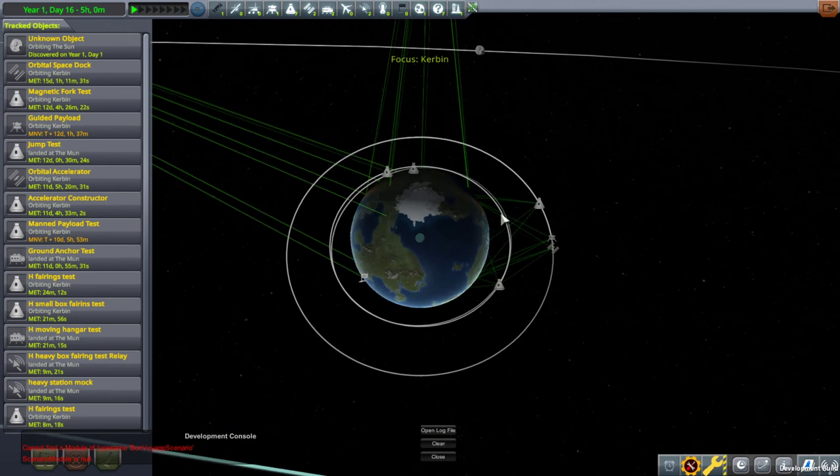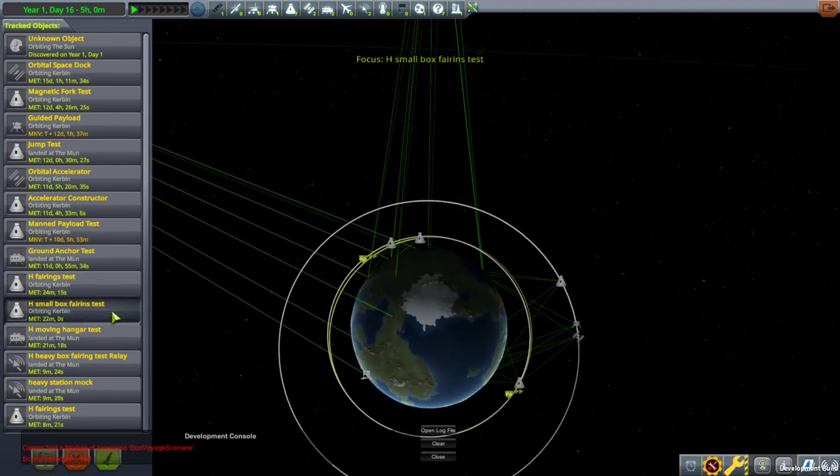Now you can also use the box fairing safely to launch something into orbit. You won't get the debris colliding with each other and exploding the payload as it did previously.